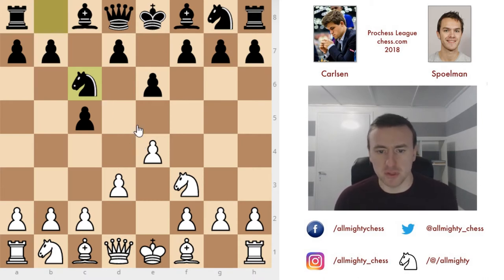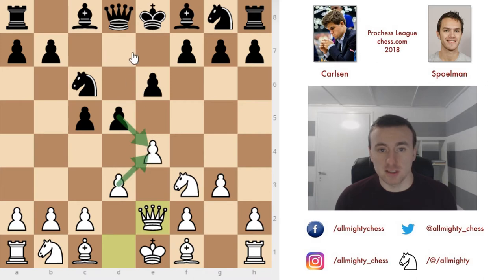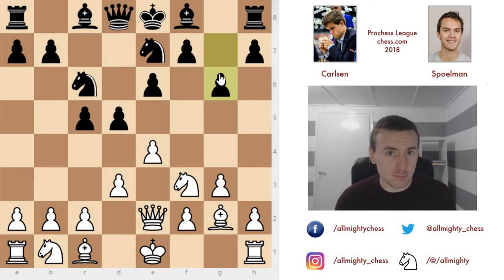It's a common move in a closed Sicilian, but usually players play d4. In these types of closed Sicilians with d3, a standard plan is to play g3, bishop g2, and castle kingside. White tends to attack on the kingside while also watching out for the center. Carlsen plays g3, and black responds with d5, establishing dominance in the center since white didn't push for central space early.